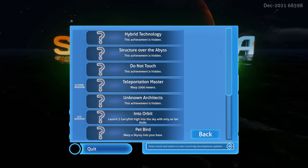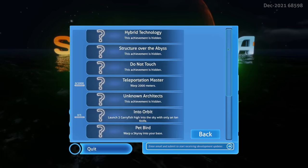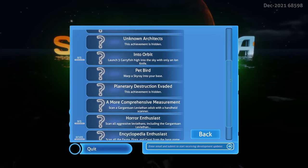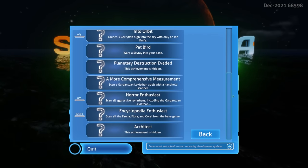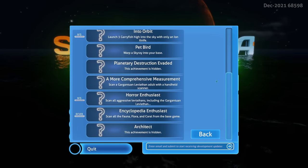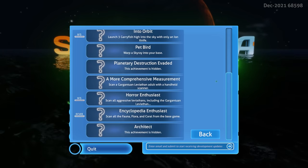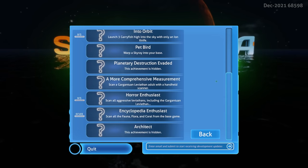First, we have some new achievements, which I find quite interesting. The first one is Planetary Destruction Avoided. As far as I know, there's nothing threatening the planet in Subnautica, so this is probably something to do with the new story the mod also adds.